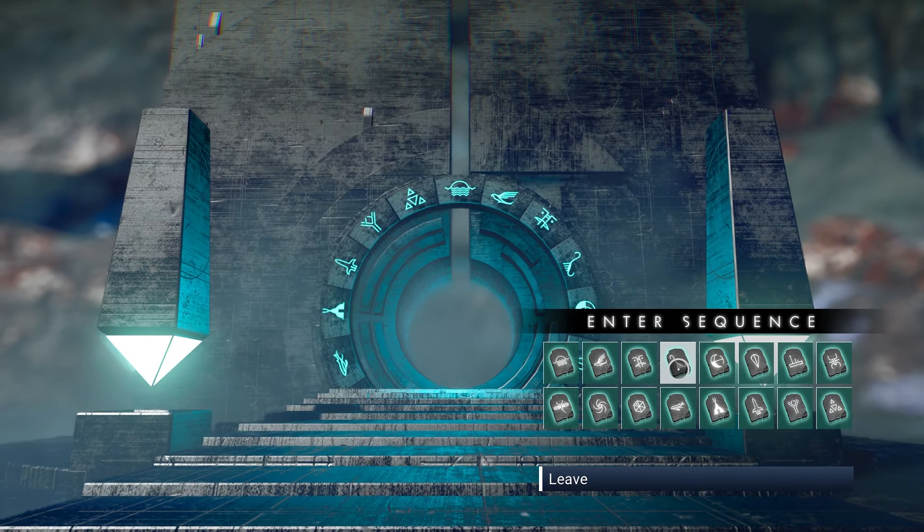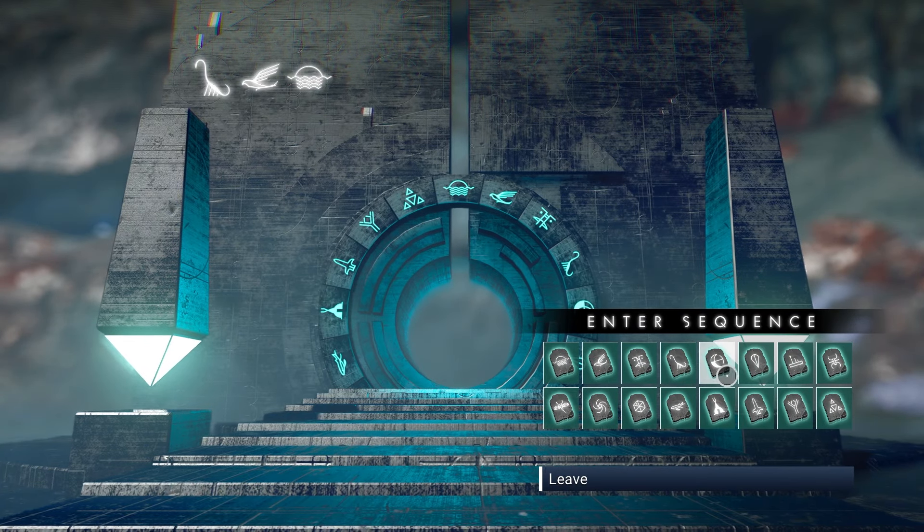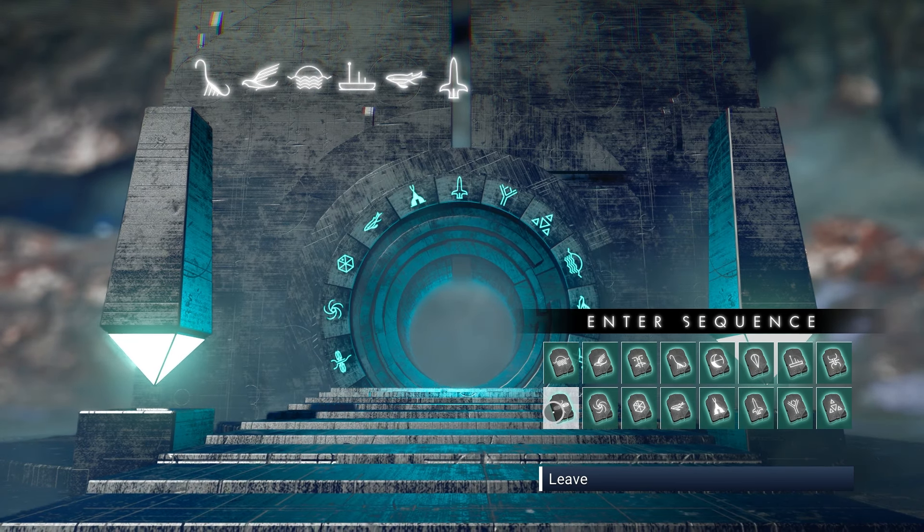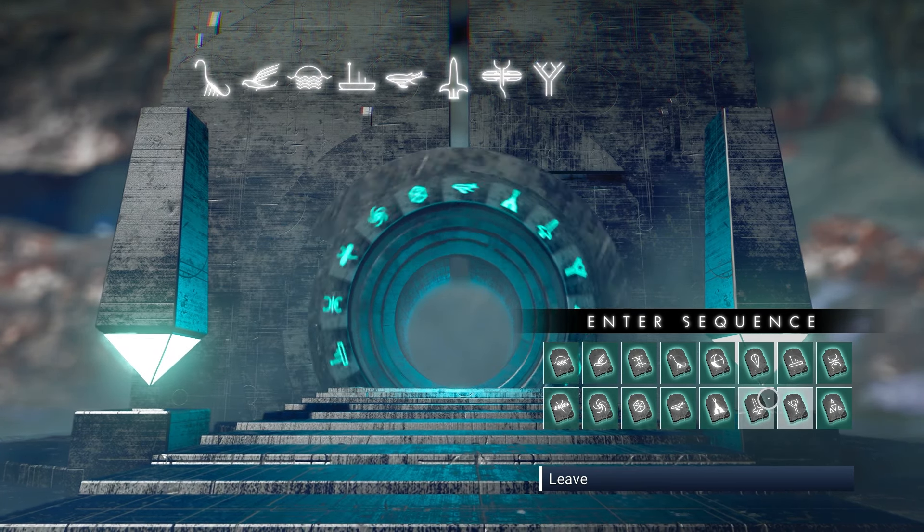Ship number two is also discovered by Arden Blue and this time it is a nice black and white one. As always, once I'm done with the glyphs, take a screenshot, pause the video, and make your way through the portal.